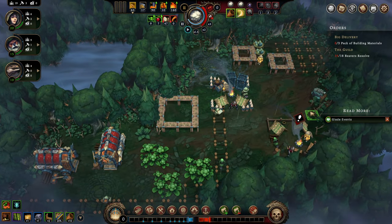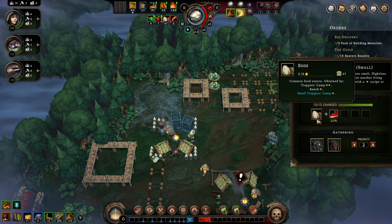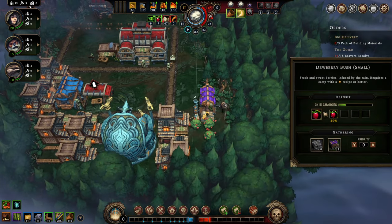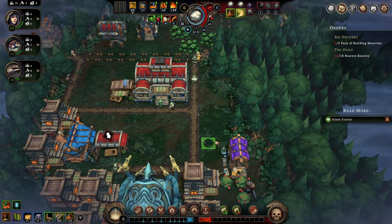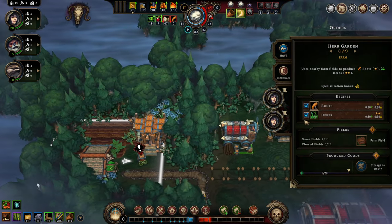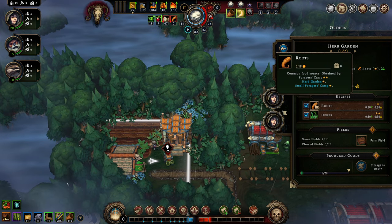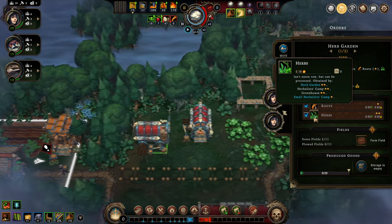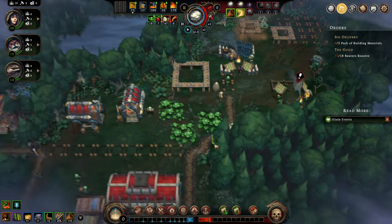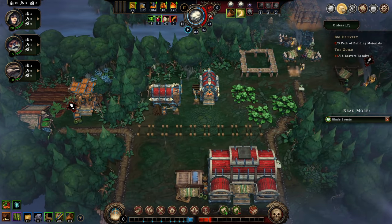The farm is producing roots at a lower rate than herbs, and herbs are not edible raw. We've put down another herb garden here, though it won't be staffed before next year. Our city is already in a somewhat problematic situation with food stockpiles running concerningly low, but we'll take care of these problems in the next episode.